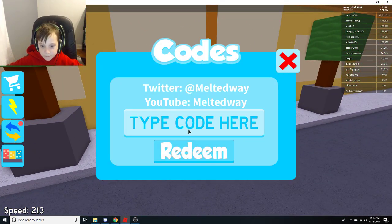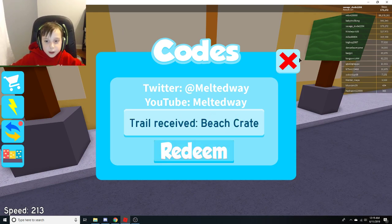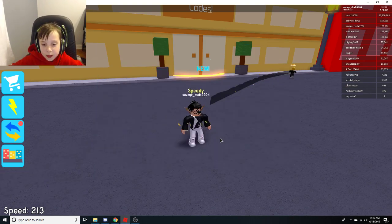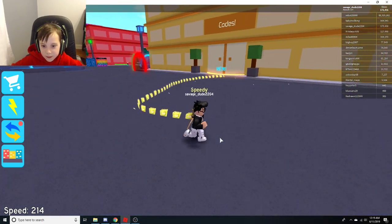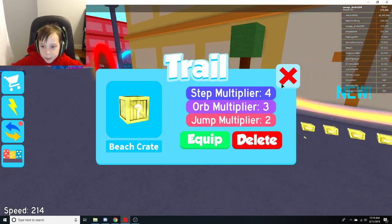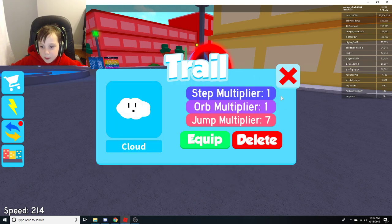Right off the bat, the first code is 'sand' — redeem that, and we just got a beach crate. So we got the beach item, it's equipped, and I need a trail. Let's see how much static is in this one — it's pretty good.